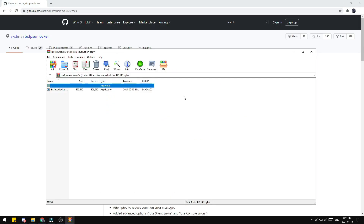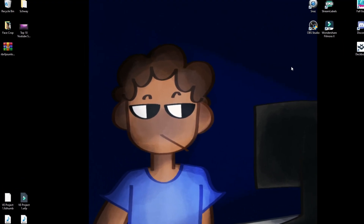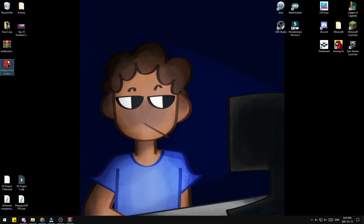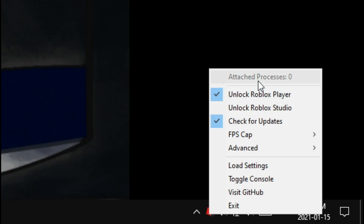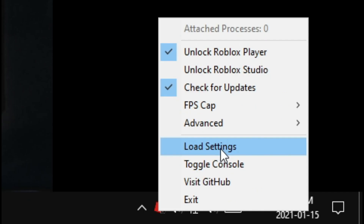When you've opened your WinRAR file, the next thing you want to do is extract. Go to where your file was downloaded — I downloaded mine on my desktop. Extract it to your desktop and it'll extract the FPS Unlocker. Once you open it, it'll minimize to your system tray down here. You can customize it, cap your FPS, and load settings as well.